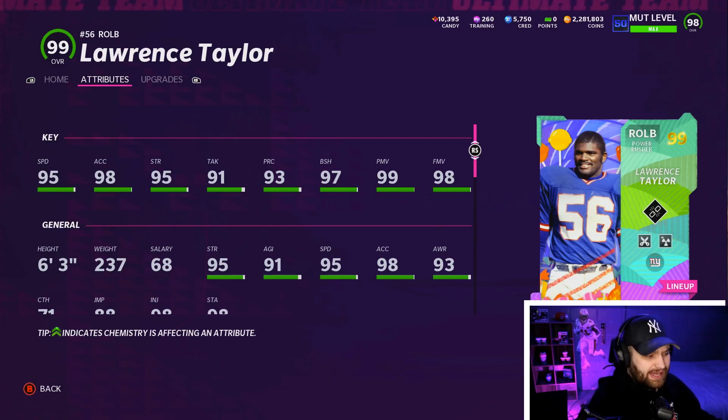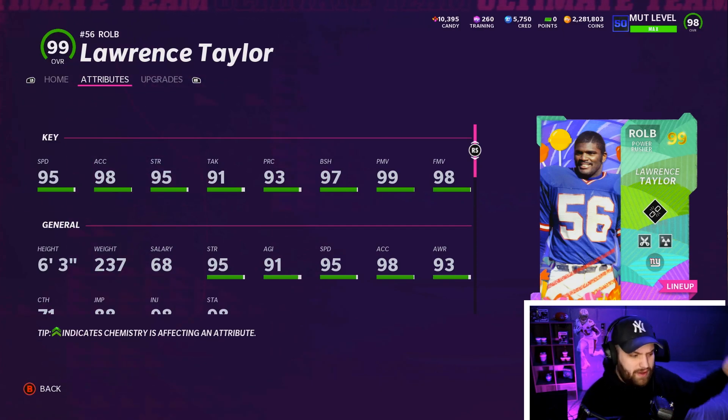In today's video we have a gameplay on probably the best defensive player in the game right now, Lawrence Taylor. You guys can see 95 base speed on him, you can power him up as well. He is a gold 99 already, but you can still power up gold 99. He'll have 99 XFL and really good strength at 95 for an outside linebacker, 97 block shedding, and 99 power move.